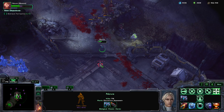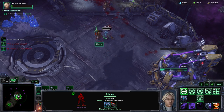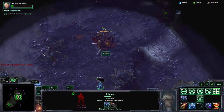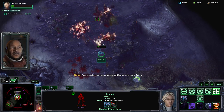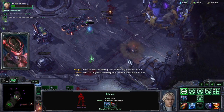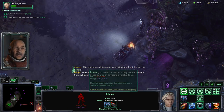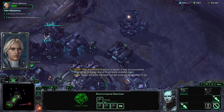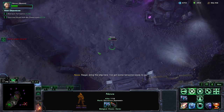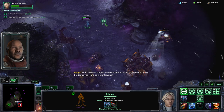This is becoming a problem. I'm going to cloak and take that out to keep something liberated. An extraction device requires additional defenses, Nova. This challenge will be easily won — warriors, lead the way to victory! They are moving to attack a device. If they are successful, there will be one less source of Terrazine available to us. The Tal'Darim forces have reached an extraction device and it will be destroyed if we don't intervene. Reigel, bring the ship here — I've got some Terrazine ready to go.